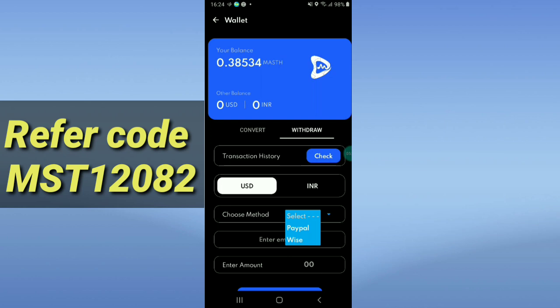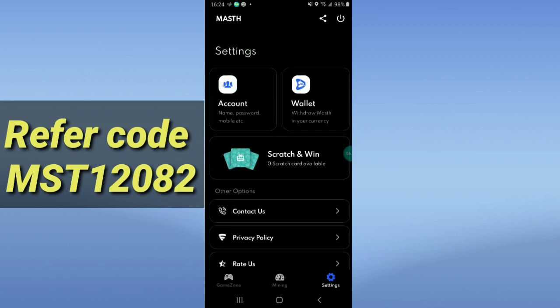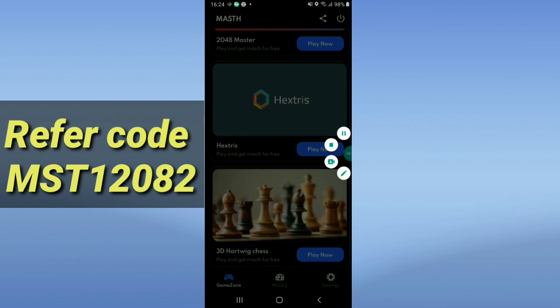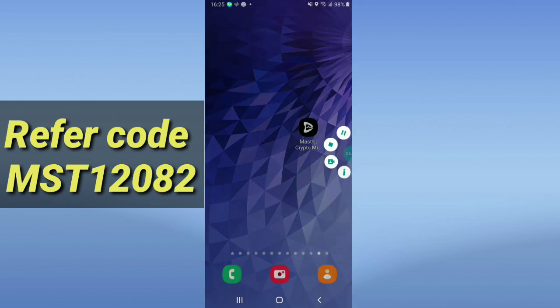This app is worldwide — you can mine from anywhere and receive payment. Just click Start Mining every three hours and it will keep mining for you. Easily convert and withdraw your coins to PayPal, Paytm, etc. That's all for today's video — please like, share, and subscribe. Thank you!